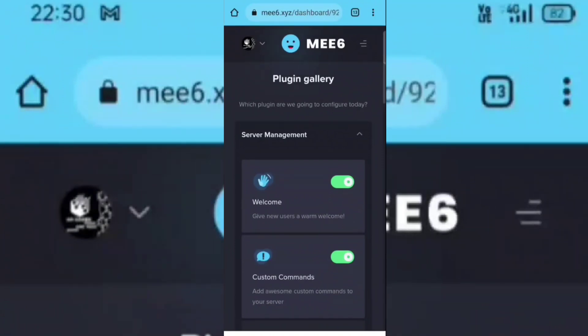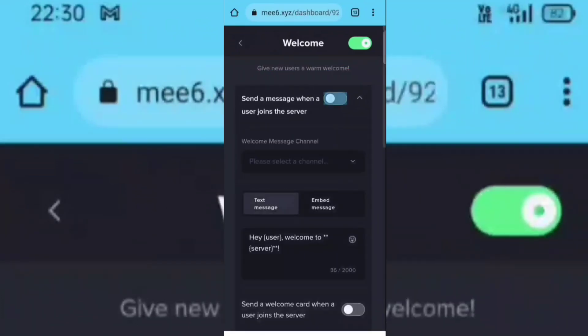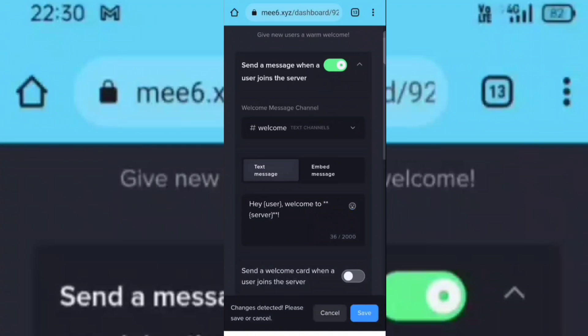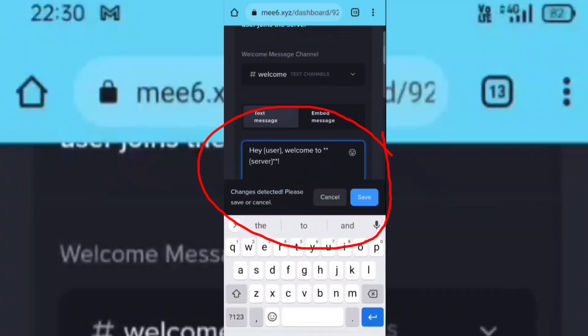Now click on the welcome section and turn on this option. Now select the welcome channel. This is the message the bot will send to the user when they join your server. You can customize this message.